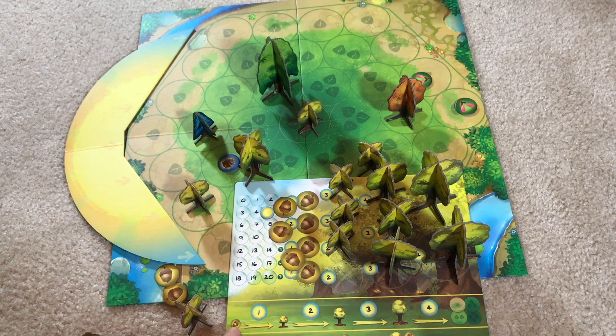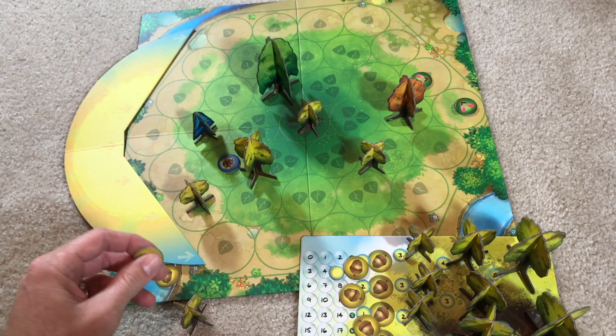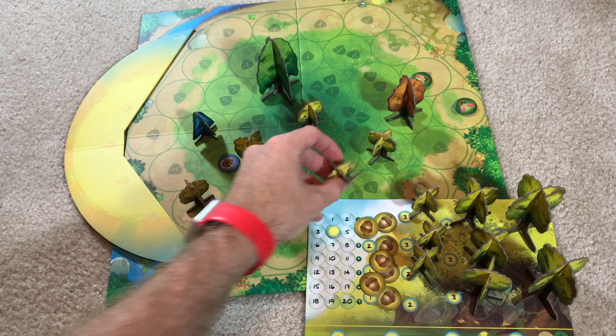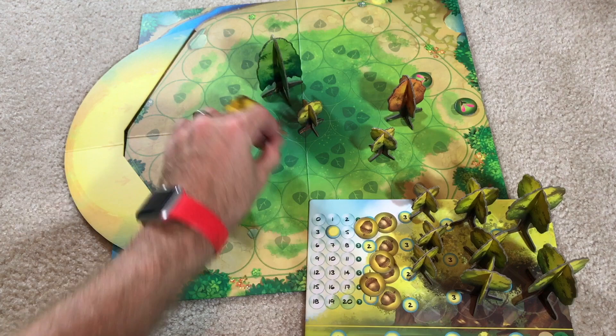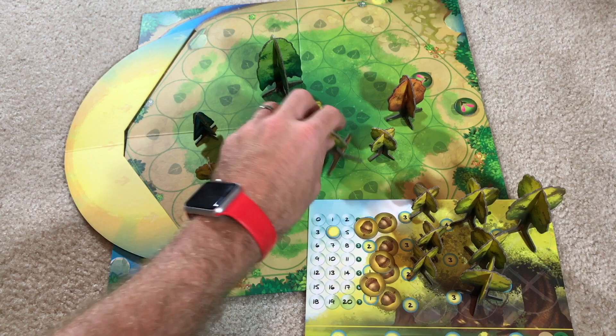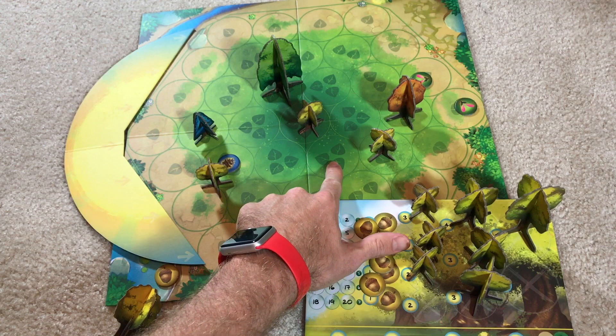You can also upgrade a seed on the board for one point into a small tree. When you have a little seedling sitting out there, you can cash in a point to turn it into a small tree. Then likewise, from a small tree it costs two points to upgrade to a medium tree. And then three points to take a medium tree to a large tree. Lastly, four points to end the tree's life cycle and score points for it.